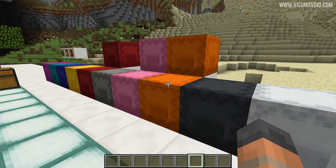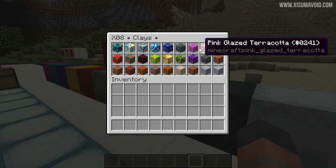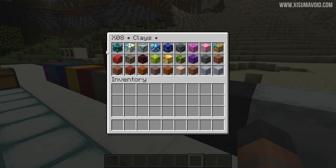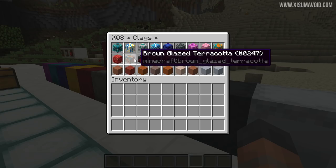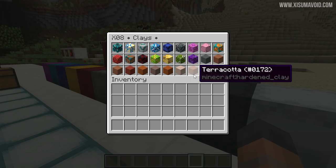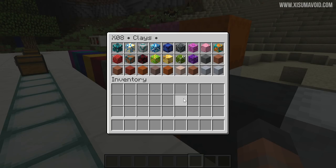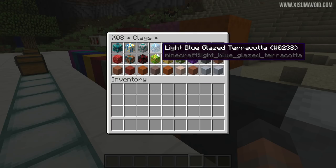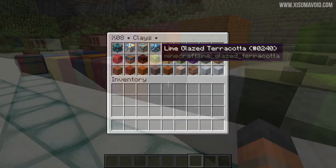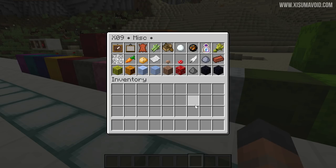Following on from the builder's blocks, we've got more blocks you'll likely build with — clay, now renamed to terracotta. We've got glazed terracottas and regular terracottas. If you wanted to store all the colours of both glazed and regular, you won't fit it in a single chest, which is why I recommend having two shulker boxes if you like building with clay a lot. If you don't like these blocks at all, don't put them in.